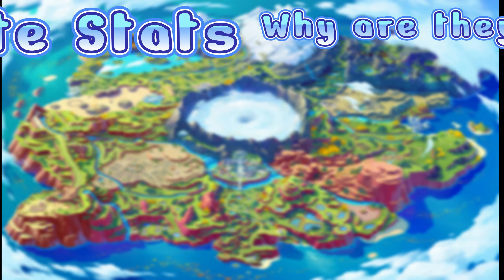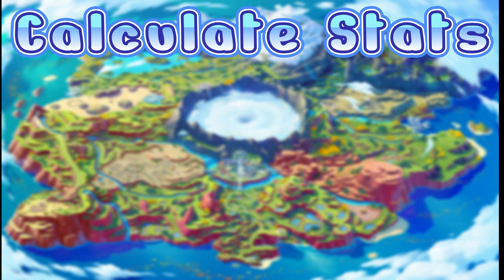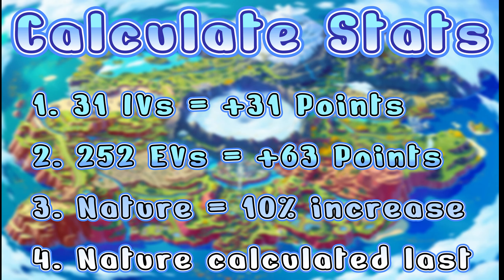So how do we actually calculate these stats? Before we look at the formulas, there are four extremely important points. First, at level 100, 31 IVs equals an additional 31 points. Second, 252 EVs at level 100 equals an additional 63 points. Third, nature will give you a 10% boost in a particular stat. Fourth — and probably most important — nature is calculated after IVs and EVs have been taken into consideration. Even if you have zero IVs and zero EVs, once those zeros have been added in, then and only then will the nature be calculated.